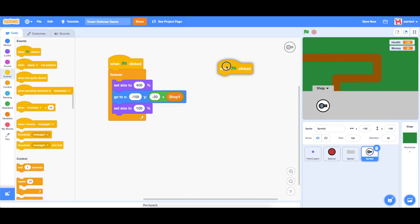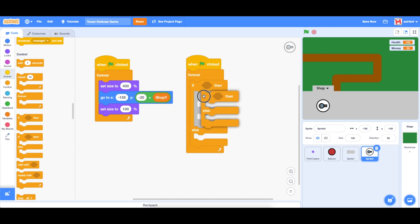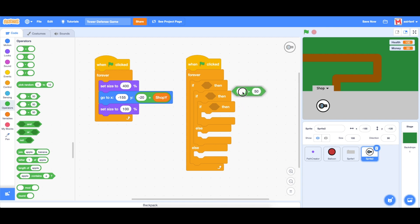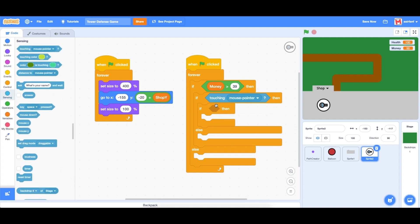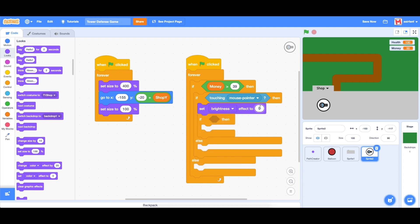The next thing we need to do is drag in another script — when flag is clicked, forever, with an if-else and a nested if-else inside. It should look like: if, then, if, then, if, then, else, else. We're going to bring in the greater-than operator and say if money is greater than 39 — so the turret costs 40 — and then if touching mouse pointer, set brightness to negative 10 for a hover effect.